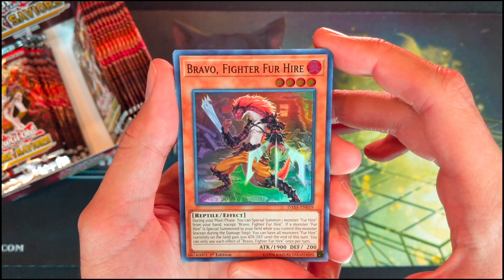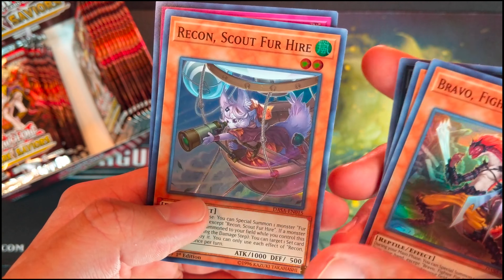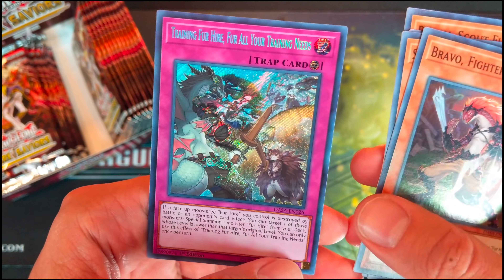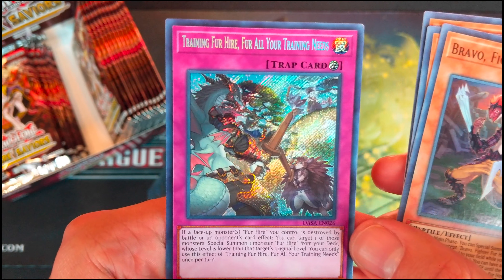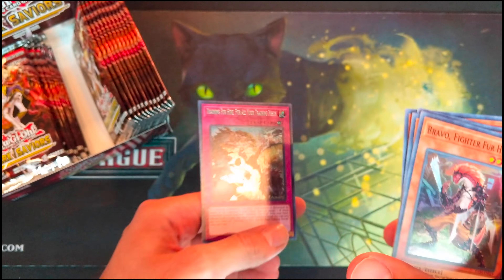We start off with Bravo, Fire for Hire. Seal, Strategist for Hire. Crimson 9, Vampire Bram. Recon Scout for Hire and Training for Hire.